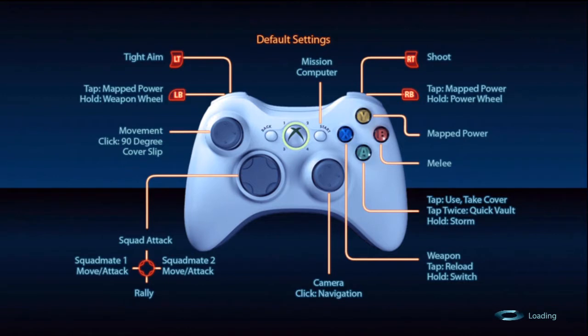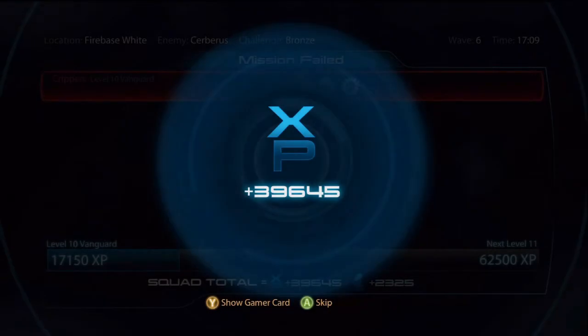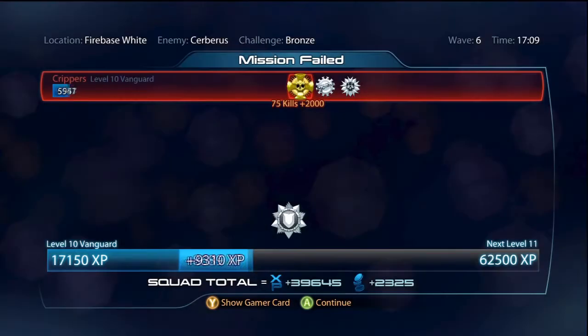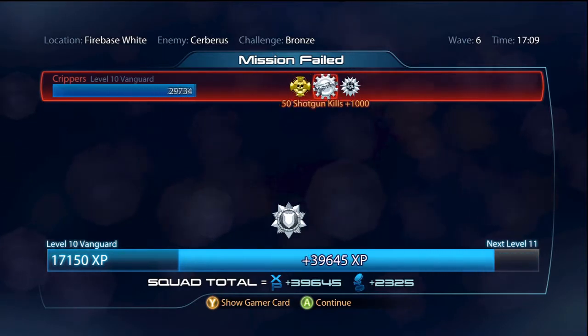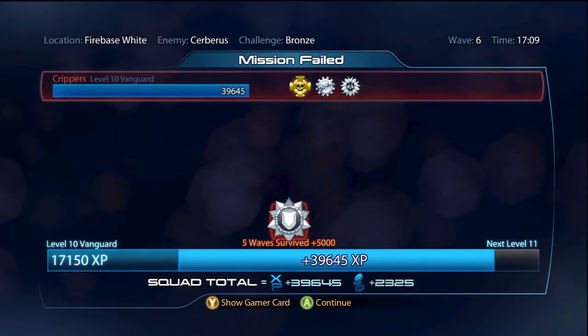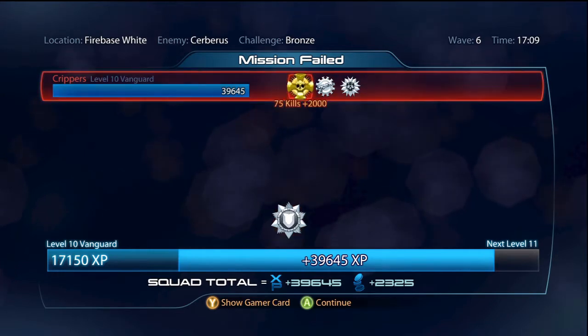I can see why they made them mandatory. That was a look at the Vanguard and just how good it is. I think it works really well — obviously it works better in a team of four. 39,000 XP, not too bad considering we were by ourselves. 50 shotgun kills, only 10 headshots, 75 kills in total, 5 waves survived.